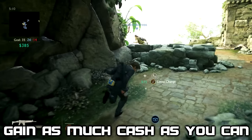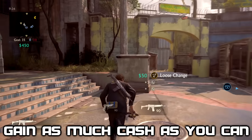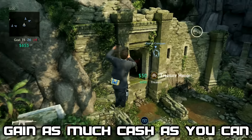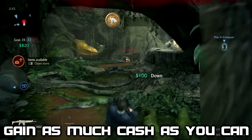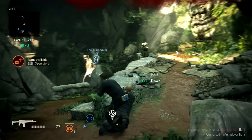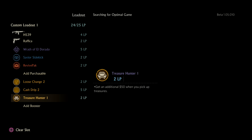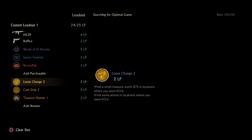And finally, gain as much cash as physically possible. Not only does this put you at the top of the leaderboards, it also gives you more options when selecting your purchasables from the in-game store. The more cash you have, the more dominant you are, and you have more access to the mysticals, sidekicks and heavy weapons from the in-game store. For this to be more effective, use three boosters in your loadout: Loose Change, Cash Strip and Treasure Hunter, as these maximise the amount of money that you can possibly get from doing certain actions in-game.